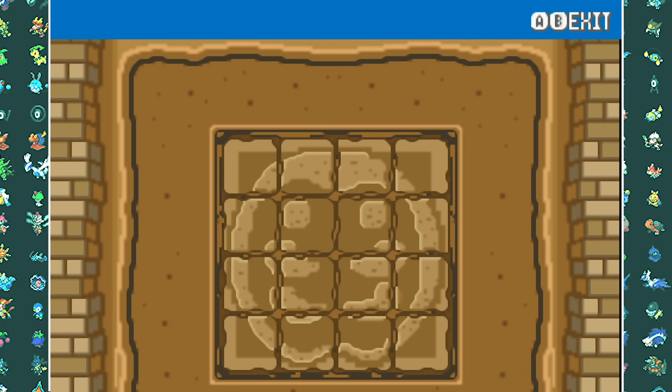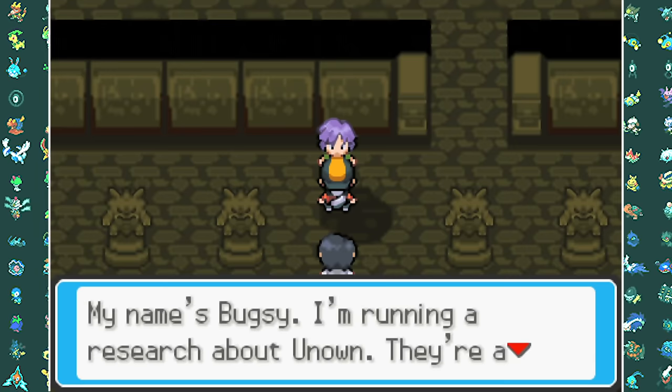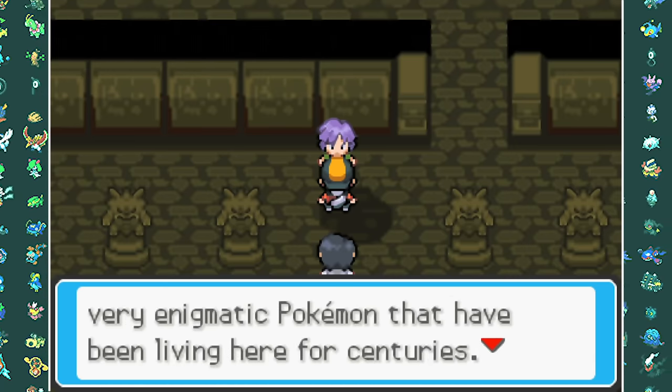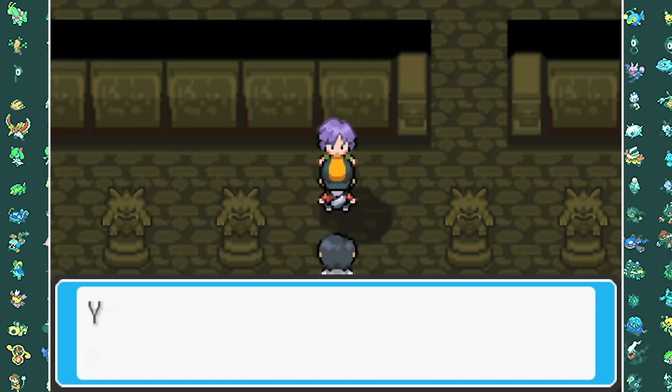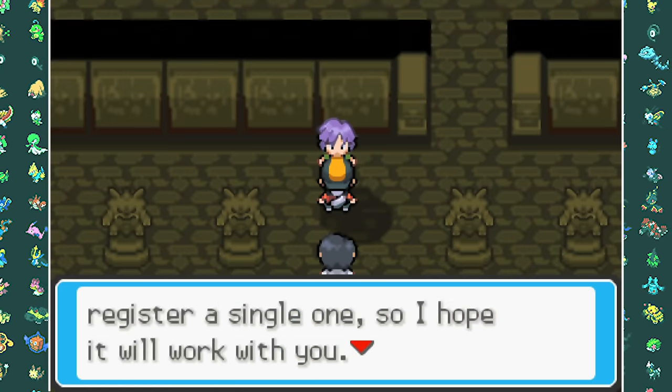The puzzle wasn't that hard — it's just a Kabuto you have to make. As we enter the ruins by falling into a hole, we see that Bugsy is there studying the Unown. He wants to give us a report with all the Unown forms and have us capture them for him, but we're not going to be doing that. He can do that on his own time.